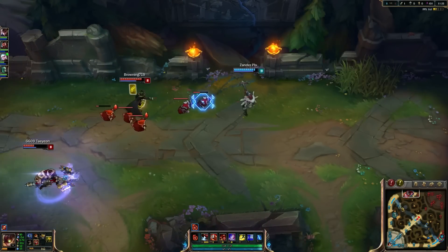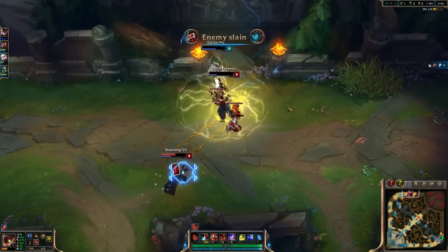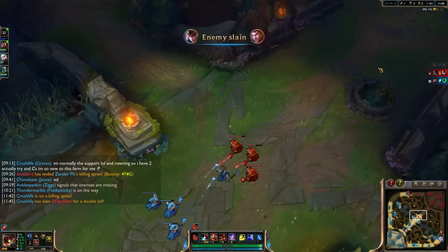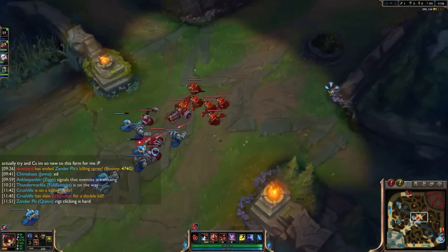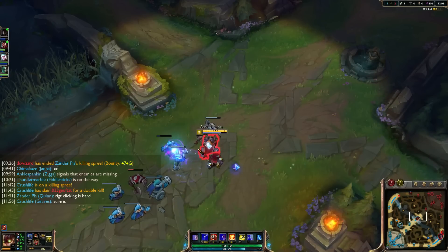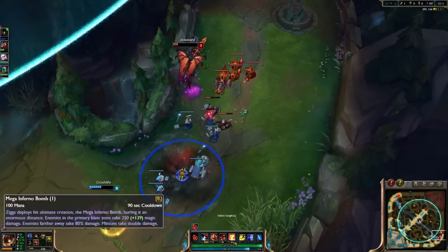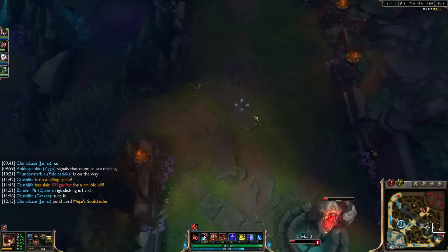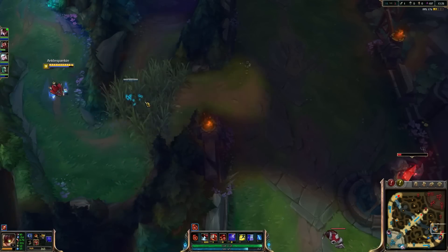Twisted Fate ultimate coming up top. Xander kiting a bit — wild cards coming out, yellow card expired, Jayce going in with the Vault, getting bopped. One kill going down but Twisted Fate picks up the kill with the red card, putting Jayce at 0-4. As far as mid lane goes we are winning by a pretty substantial amount. Ziggs ends up being a lot of a farm game — this could be a kill, dropping the ultimate right there. I'm not going to embarrass myself and not get it.